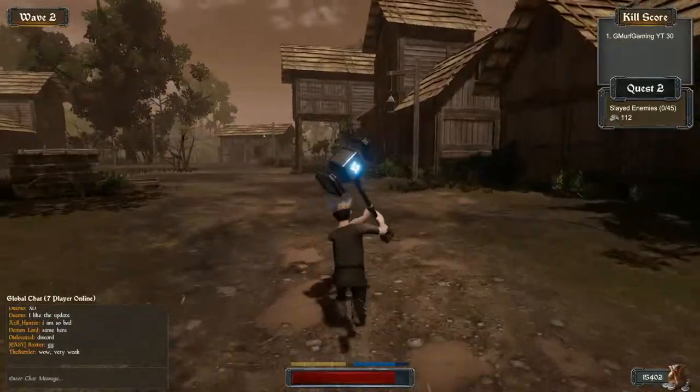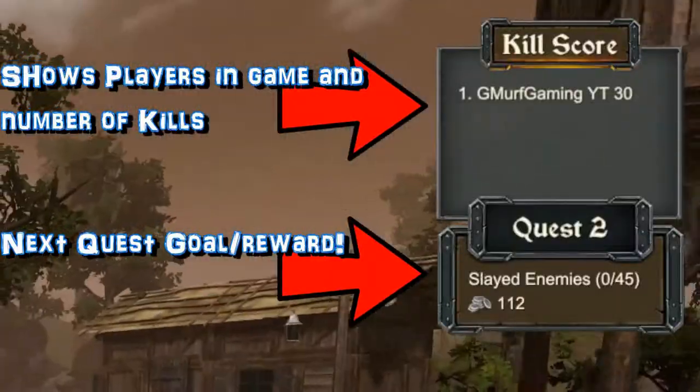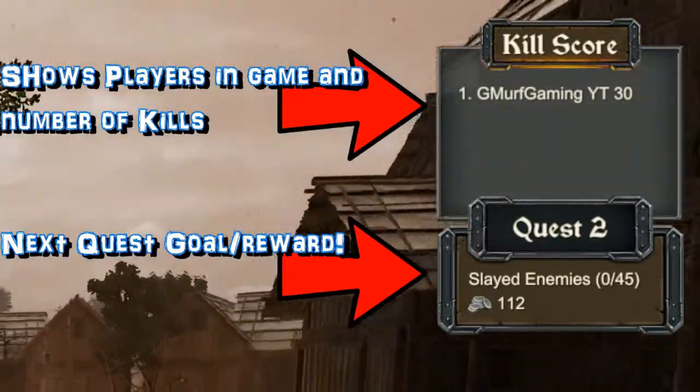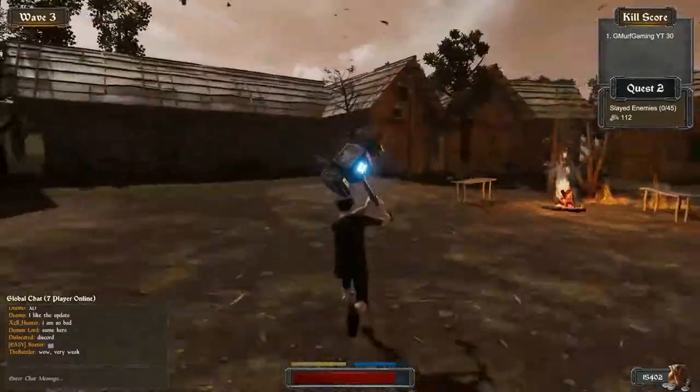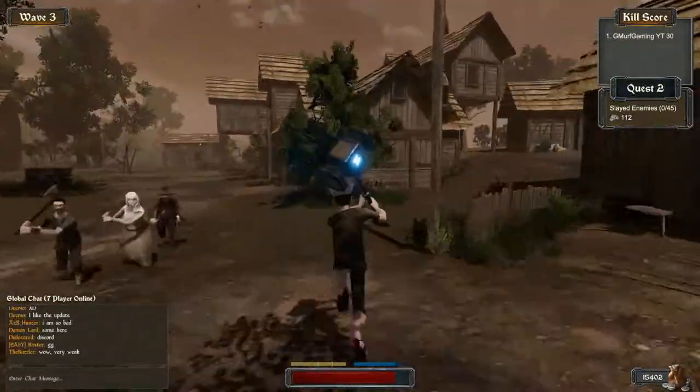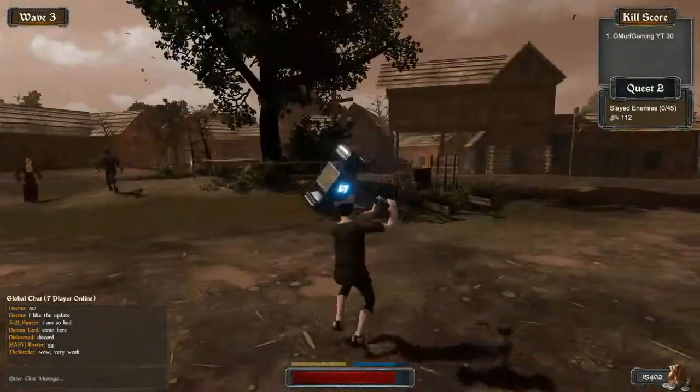That right there is how you get money — it says Quest Completed. Over at the top right it shows the next quest you can do for money. If you're in co-op it also increases the amount of money you get when playing with other people.